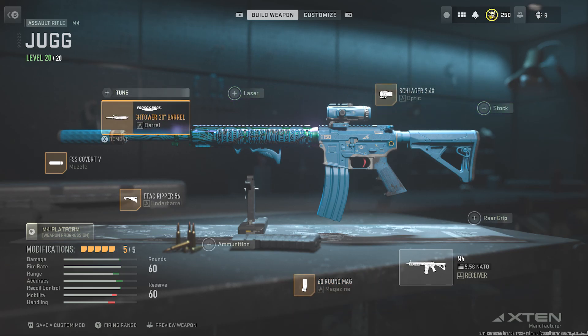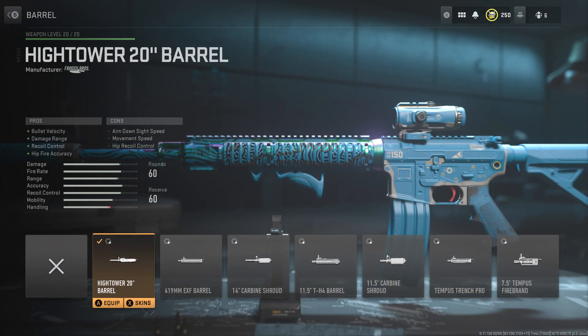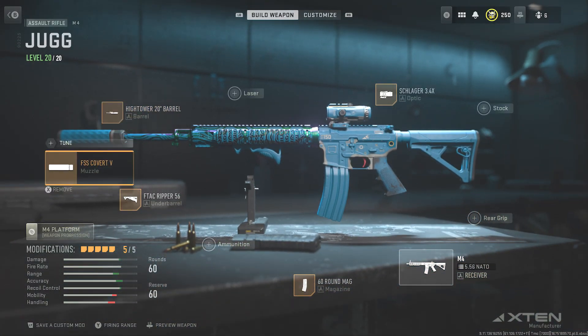I'll quickly show you the barrel — I went for the High Tower 20-inch. Obviously this is the best one for range, but that hip-fire accuracy comes in clutch at times. I do like to use a stim, so it comes in handy when I'm shooting from the hip if someone's in front of me. This thing's like a laser, which you'll see in a bit.